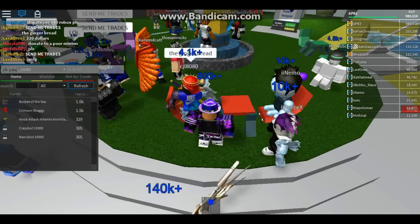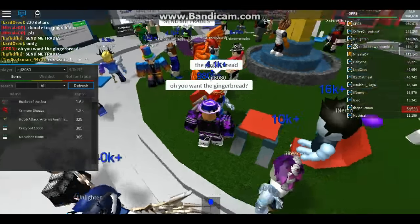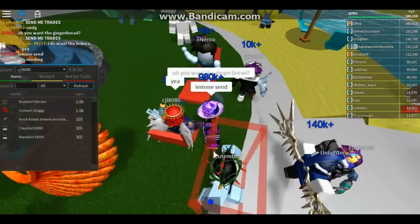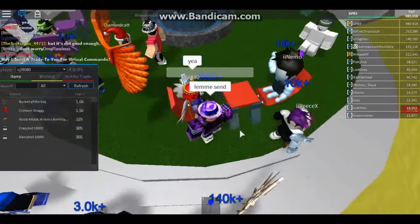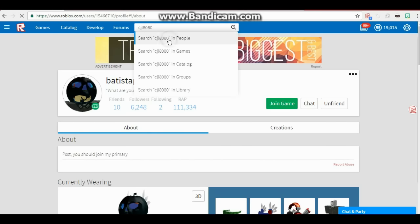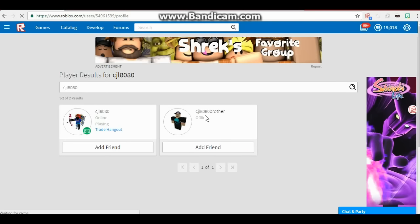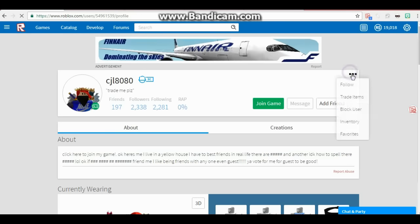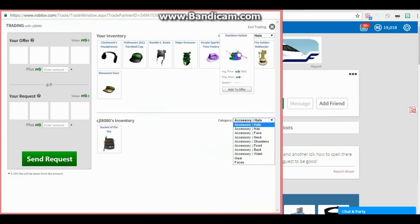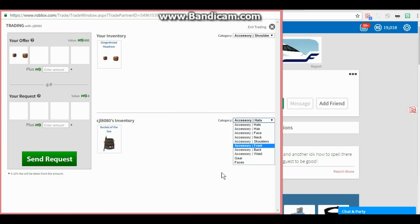The gingerbread - we want the gingerbread. I'll send him one and see. CJL 8080, Trade Hangout, that was his brother. Trade items. Now he wants my Gingerbread Head Row - what does he have again?